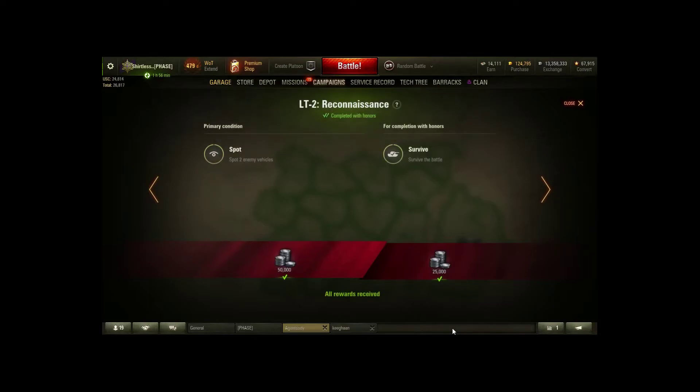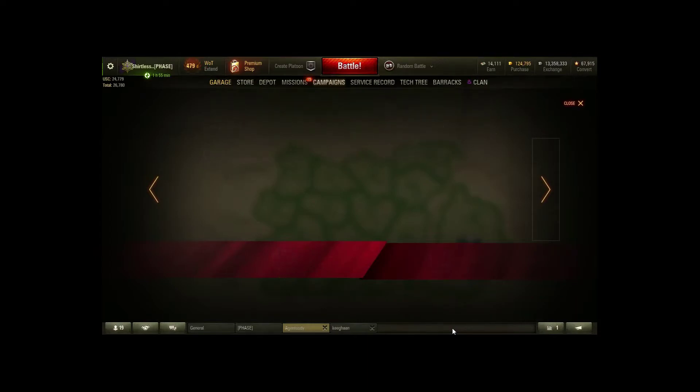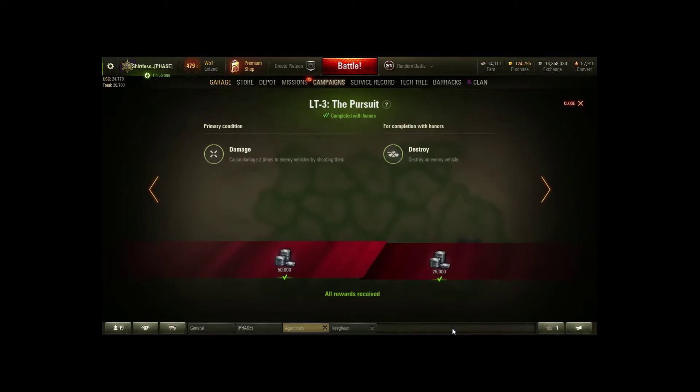Moving on to light tank mission 2 - spot two enemy vehicles. You could do this with the Luchs if you make a quick spot at the beginning, or alternatively with the AMX ELC. Tier 5 is a very clunky tier with slow tanks and poor view range, but the ELC is the tier 5 French light tank and you'll get this done extremely quickly - just rush to an aggressive spotting position. If you have binoculars it'll boost your view range as much as possible, and then survive for honors.